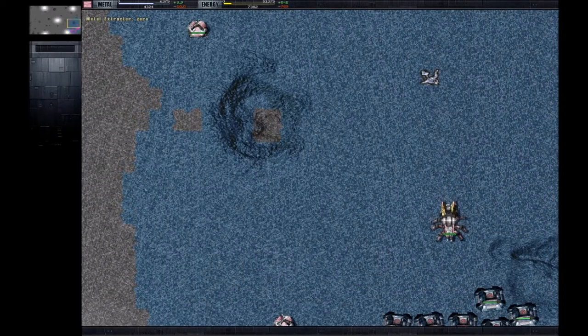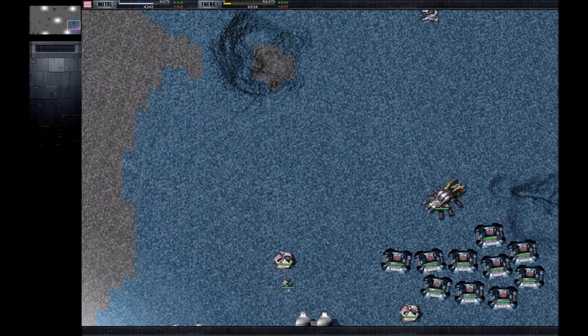The cave-on will go over there and start building. This has been really helpful in my competitive matches for getting moho mines up quickly. Hope this helps — talk to you later, bye.